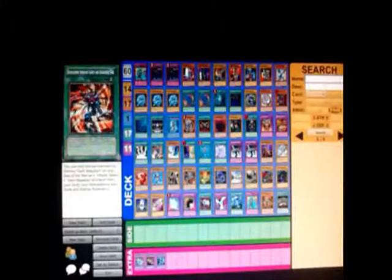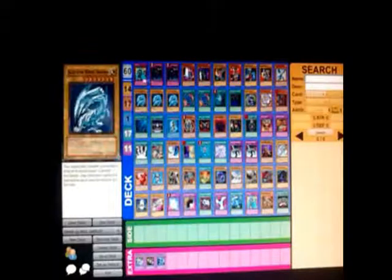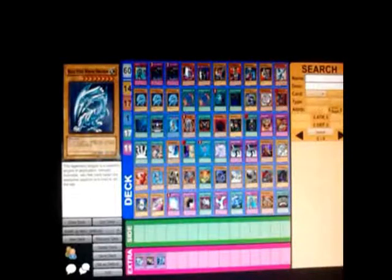This is basically where you see all your cards. You basically type in the card you want here in the name field. Let's say I want to type in Dark Magician.